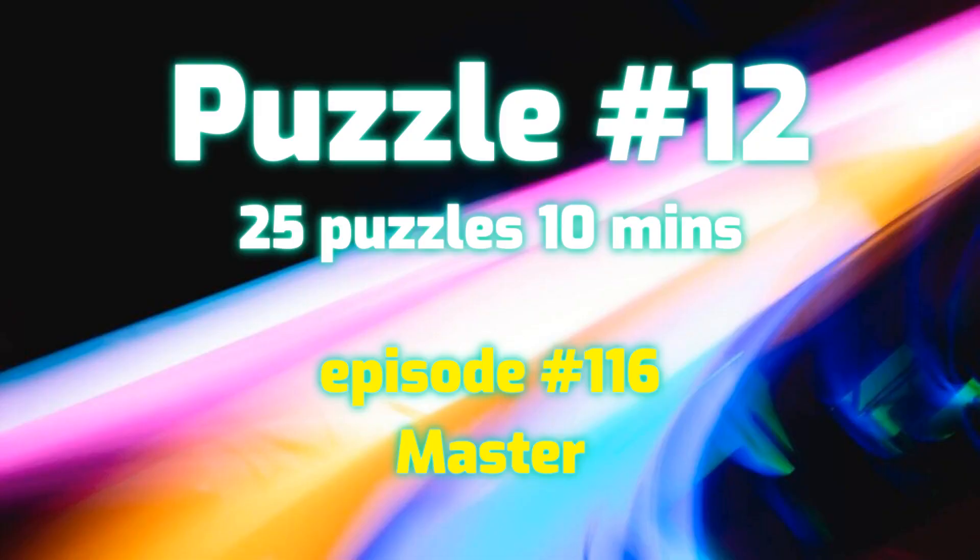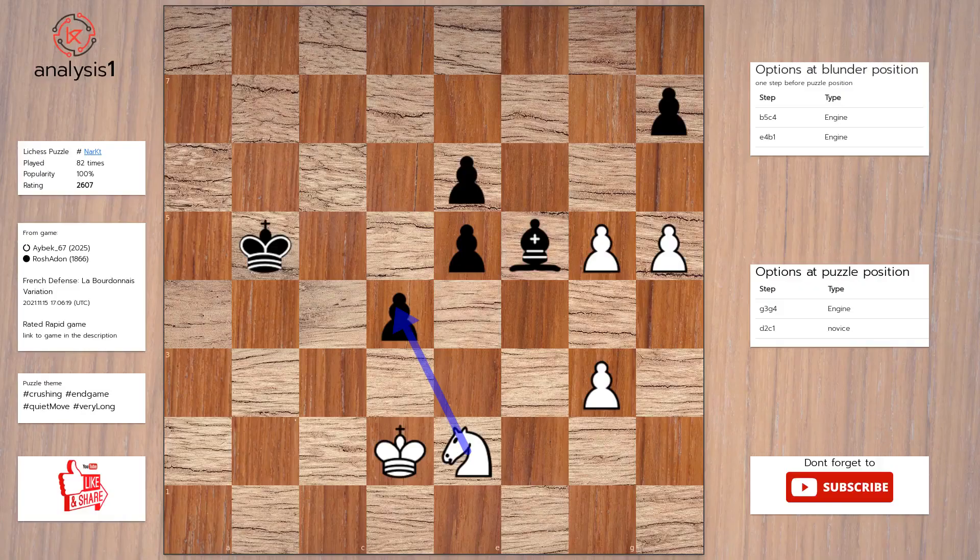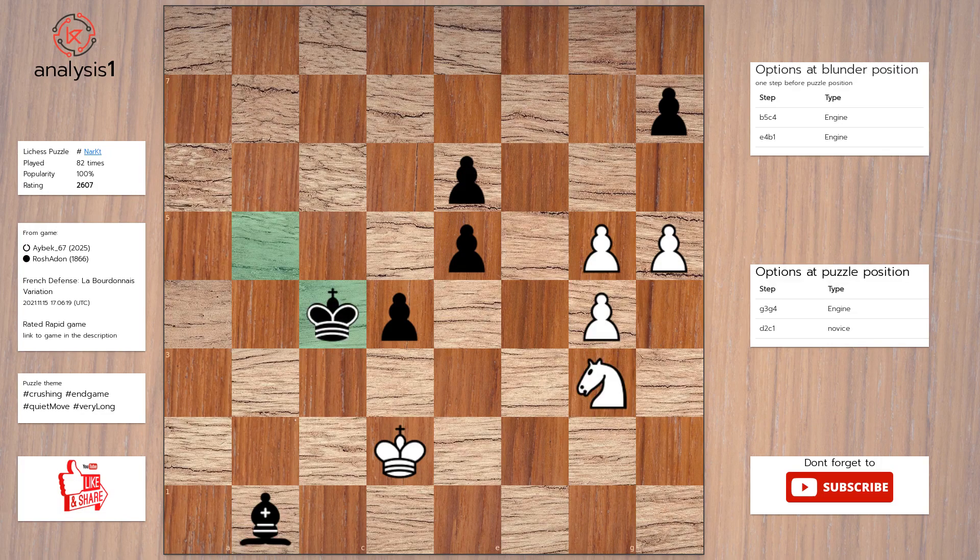Let's see the next puzzle. The threats are: knight takes pawn, check. Checks in puzzle position: knight to c3, check; knight takes pawn, check. Solution to the puzzle is: g4, bishop to b1, knight to g3, king to c4, g6, bishop takes pawn, pawn takes bishop.